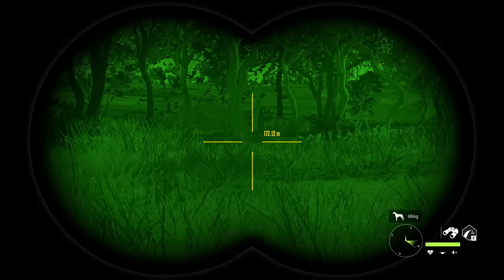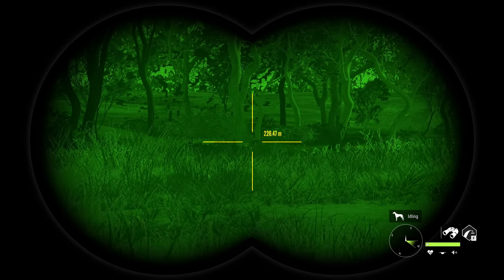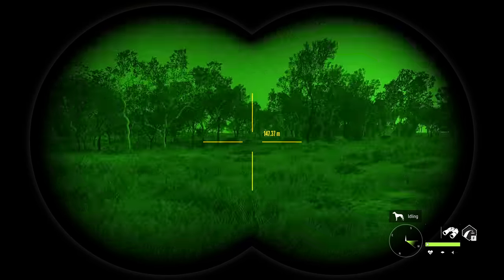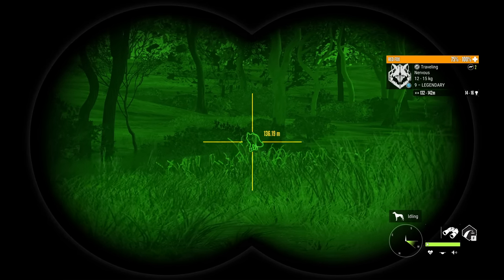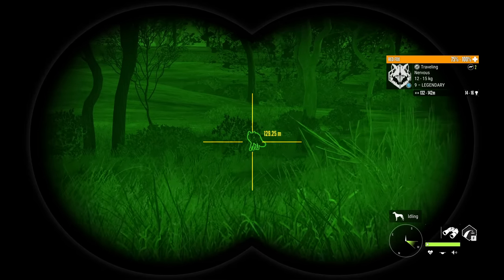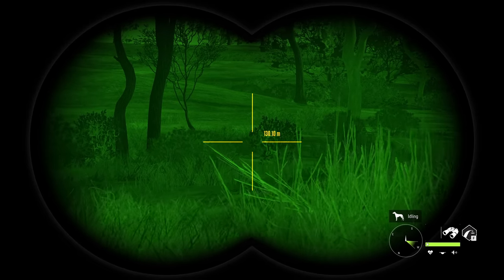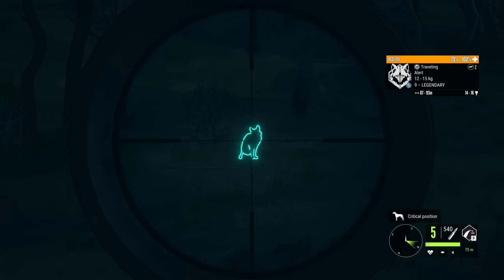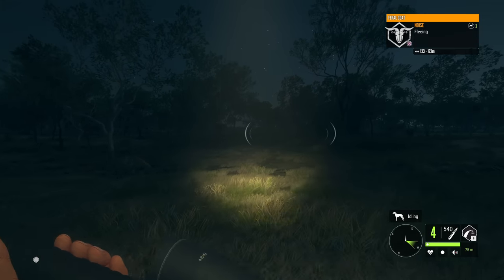So we're going to let him get a little bit closer and then take him down. He is just walking back to us, so we actually should be okay to just keep ourselves crouched and move forward a little bit. I think we should be able to see him very, very soon. He's about 136 away and he's getting closer. As long as we just stay low and stay quiet, he shouldn't spook off. And then we should be able to get a very close and safe shot on him. And that will be the end of that fox right there.